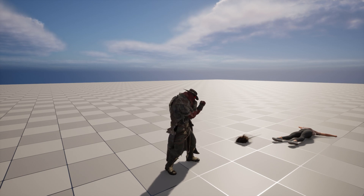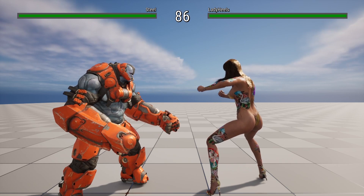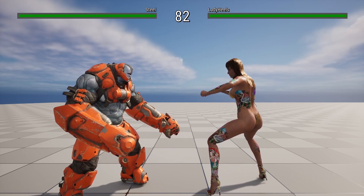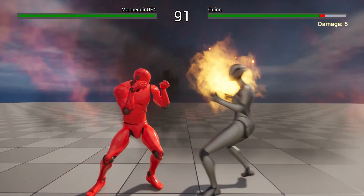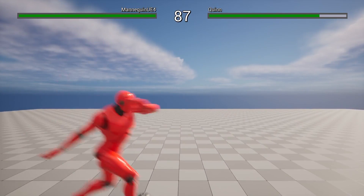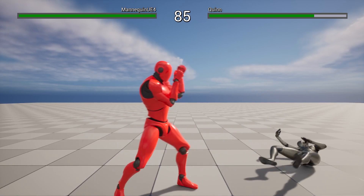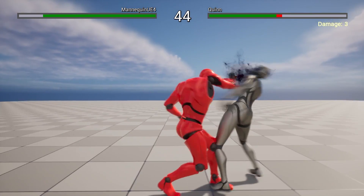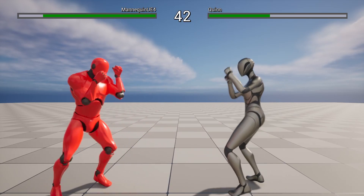The engine is network replicated and there are three example maps: Local Human vs. AI, Human vs. Human via network, and a Local Human vs. Human example map where the first player receives input from the keyboard and the second one from the gamepad.